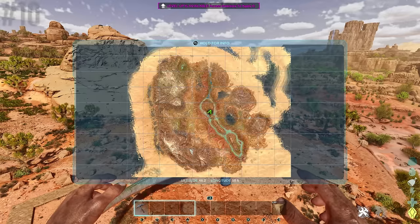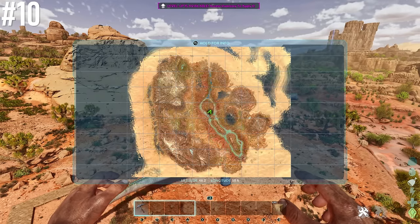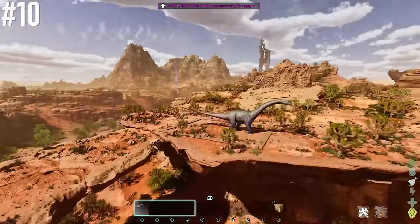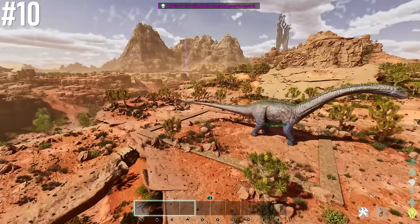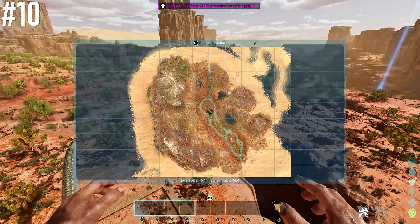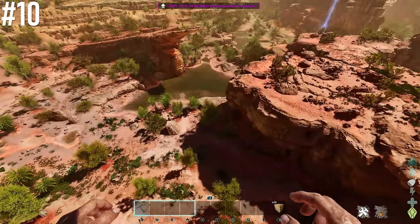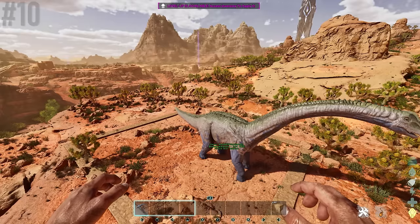Next base location is 46.2 latitude, 50.6 longitude — directly in the center of the map. We're looking at a large plateau with a nice bridge, really flat on top with plenty of room. Being in the direct center means you're not far from anything, water source right below, and wind at 65%.